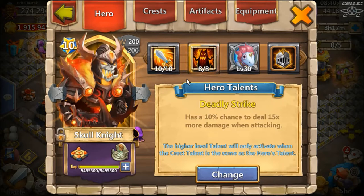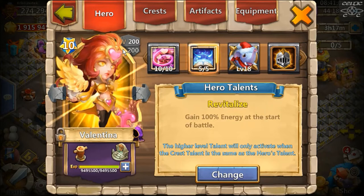Deadly Strike is my favorite talent for Skull Knight — no hero is better I think. When he goes off he's hitting like over 800,000 damage a hit. I got Scatter and Corrode on backup accounts but I definitely prefer Deadly Strike. I'm glad I went with Deadly Strike on my main account.